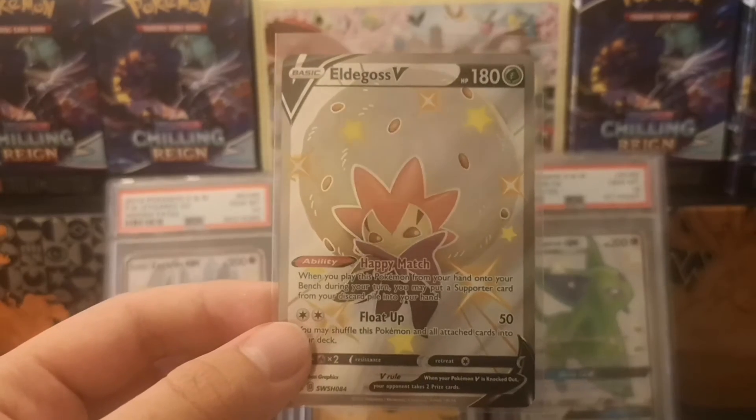That was all for today's video. You just saw me open the Shining Fates shiny Eldegoss V tin. I may go out and buy the other two tins - the Cramorant and the Boltund - since I really enjoy these tins and my local game store did get a restock. I got these at retail price, thankfully - no scalper prices. If they still have the Cramorant and the Boltund I'll pick them up. I think Eldegoss needs to redeem itself a bit more because the pull rates today were not that good, but we had fun opening regardless - that's a dub in my books.